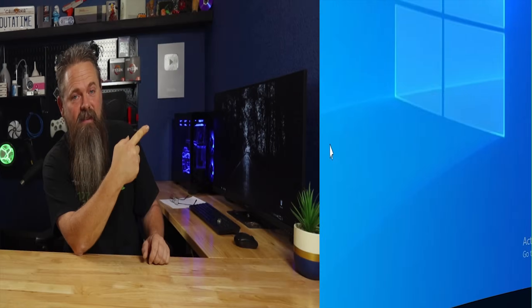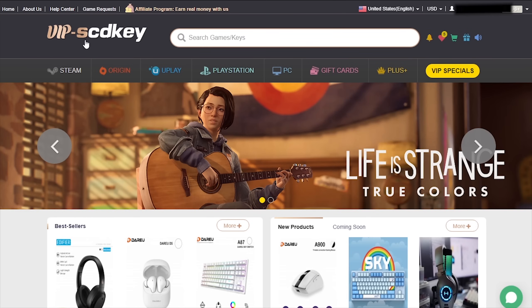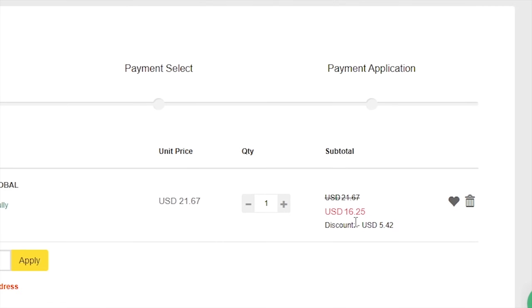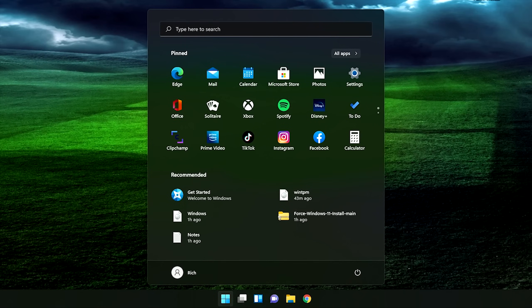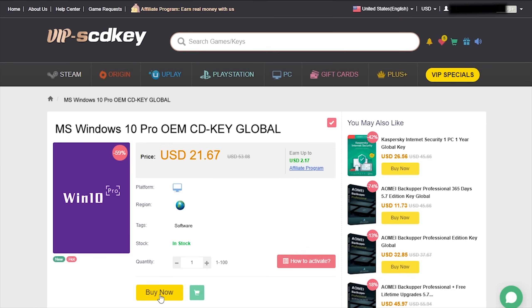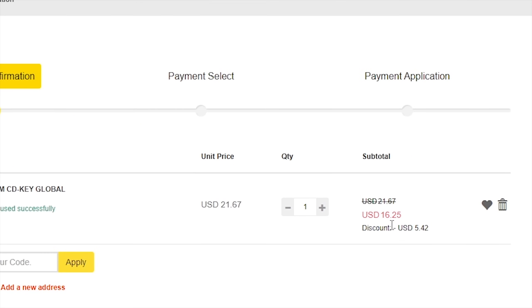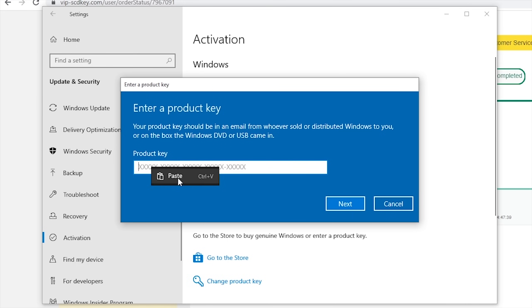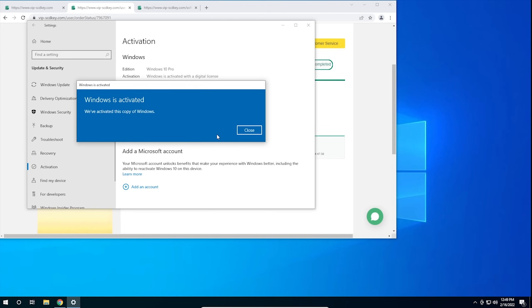Before we get started, check out today's sponsor. Is your copy of Windows 10 unactivated? With today's sponsor, VIP SCDKey, you can get a valid Windows 10 license for under $20. Stop dealing with that stupid watermark on the desktop. Also, with an activated copy of Windows 10, you can upgrade to Windows 11 for free. Go to the link in the description below and pick up a valid Windows 10 license key. During checkout, use the code CyberCPU for a 25% discount. Once you have your key, go to your activation settings in Windows 10 and click on the link that says change product key. Enter the product key you just purchased and hit activate. Now you don't have to deal with that stupid watermark that comes with running an unactivated copy of Windows 10.